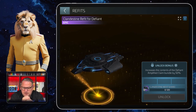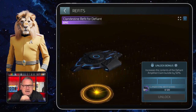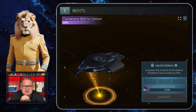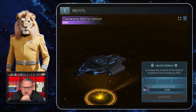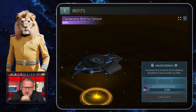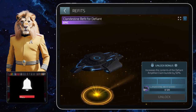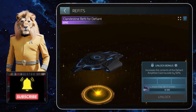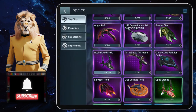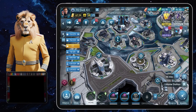The bonus for the Clandestine Refit for the Defiant is that it increases the contents of the Defiant Amplified Claim Bundle by 50%. That's a really nice bonus because getting extra stuff from the Bajoran Infection store for free, so to speak, is a great thing. You might wonder how you get the 120 shards - let me show you.